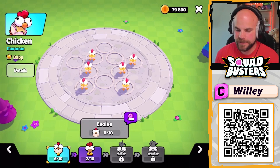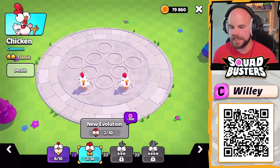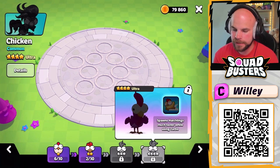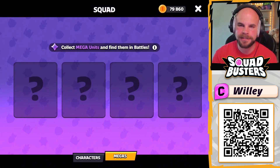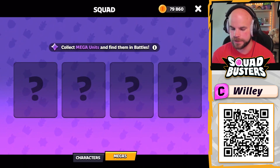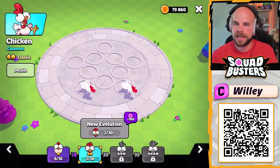For the chicken it's the same thing — you start with baby chickens. I've got mine upgraded to the classic chicken, and as you collect more classic chickens you'll eventually upgrade to super chicken, then ultra chicken. There are also mega versions — I believe there's a mega chicken that looks more like a dragon. Let's jump to some gameplay before running an actual match.